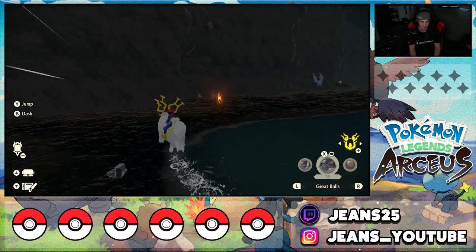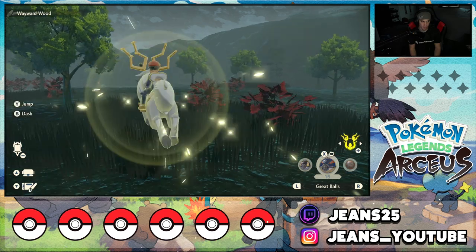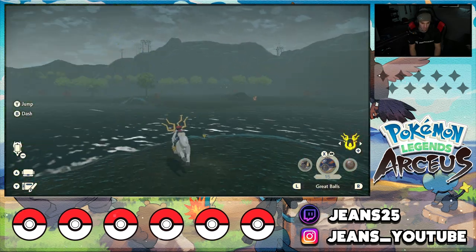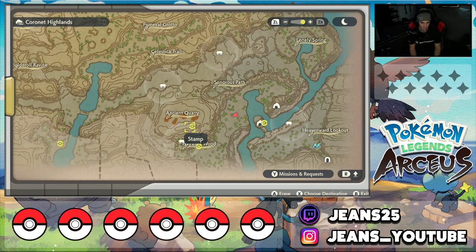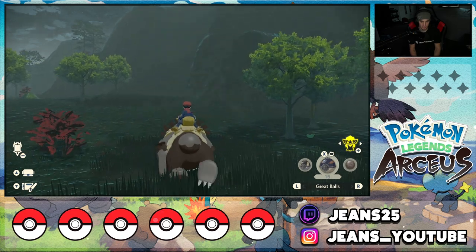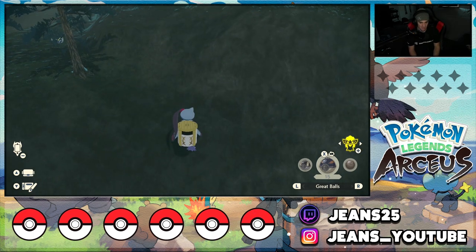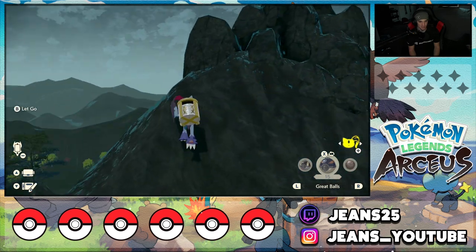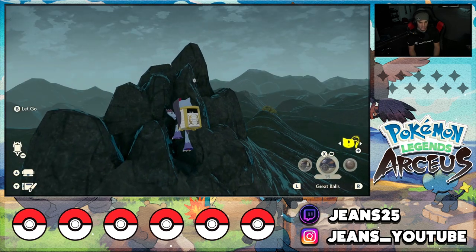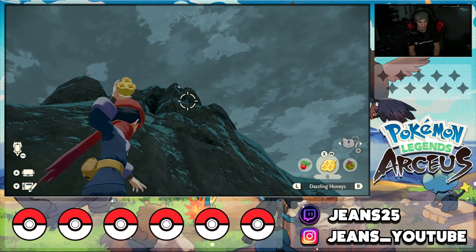Making my way out and heading towards the ancient quarry. I'll use Wyrdeer to get over here quickly. Let's get the one above the quarry first. Hop on Braviary, use Sneasler to traverse up the rock face, then switch back to Braviary for extra height. This next Unown is right at the top of the ancient quarry peak. Show it on the map — right at the top. Hit it with a jet ball from here — there we go. Catch it. There's also an alpha Goodra nearby!